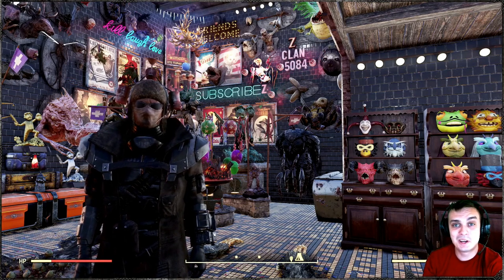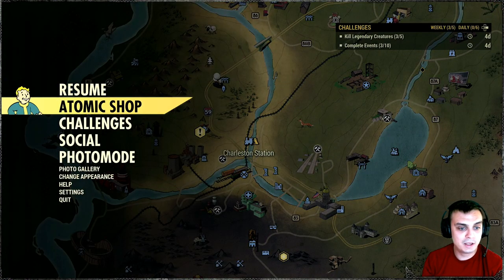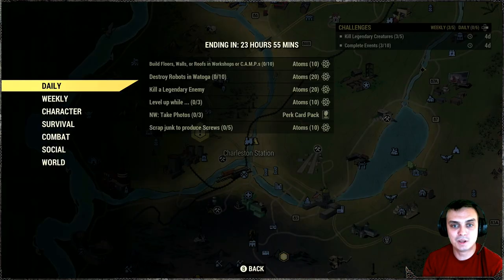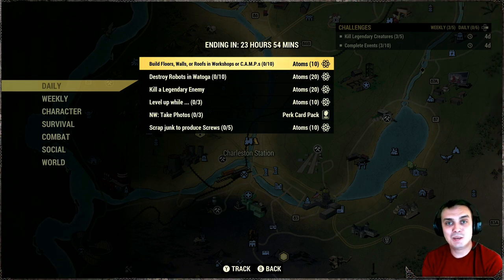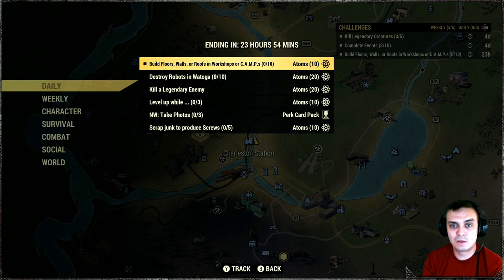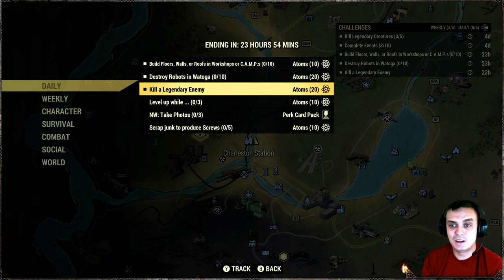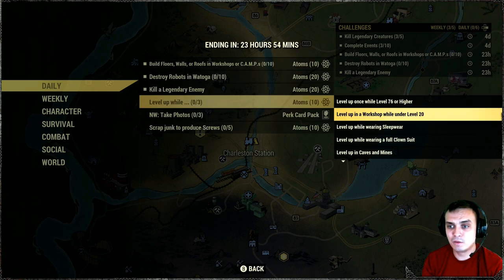Let's navigate to the atomic shop and see what we got to do today. It was supposed to refresh seven minutes ago. Daily challenges: we got build floors, walls or roofs in the workshop or camp - I'm gonna do that at the workshop. Destroy robots in Vatoga - thank you, that is amazing, 20 atom challenge. Kill a legendary enemy - super cool. I'm gonna go to White Springs or West Tech and find myself a legendary over there.